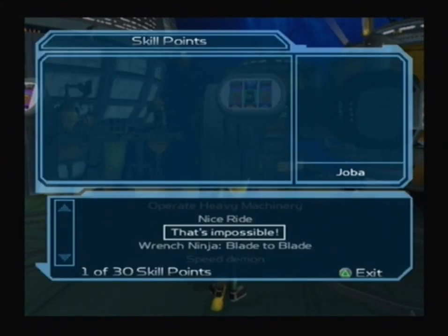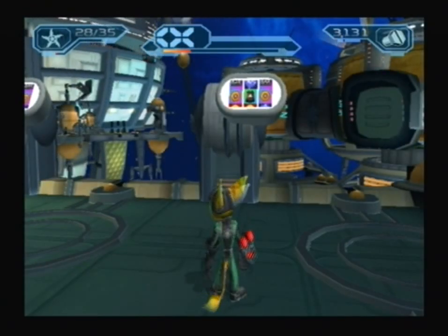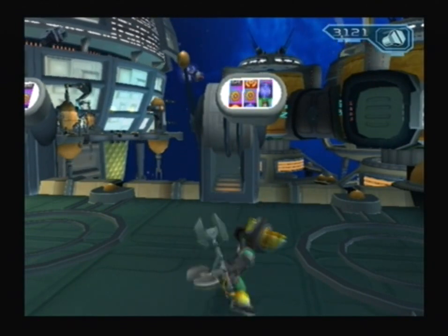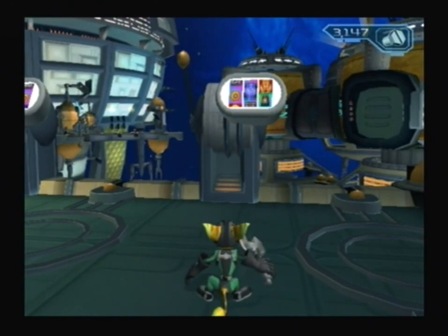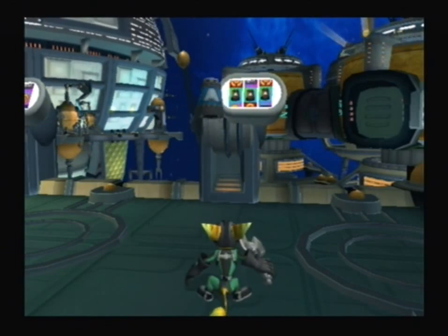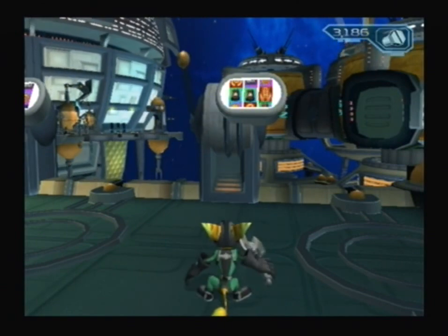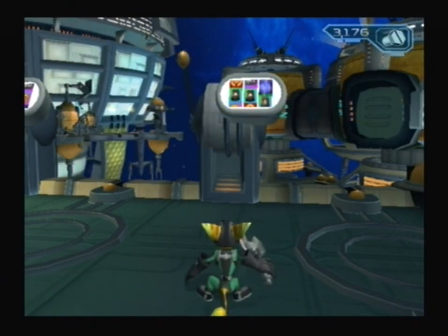There's actually something else that's important about them. This skill point right here — 'Clank needs a new pair of shoes' — is to do with these slot machines. I say skill point, but believe me, this is not a skill point in the slightest. There's no skill involved. It's entirely just pure luck of the draw. You have to keep playing these slot machines until you hit a triple bar, because that will give you 300 bolts, which is the jackpot. And as you can probably guess, it has the rarest odds of any combination.